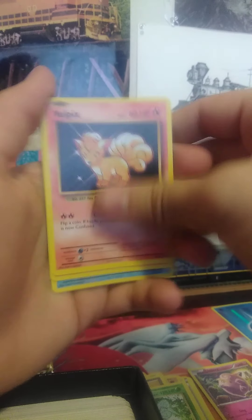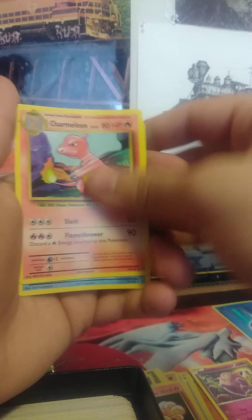We got Vulpix, Charmeleon, and another Starmie. This one seems to be a little bent - we'll find out though. The cards are a little warped - you can see it, they're a little warped.